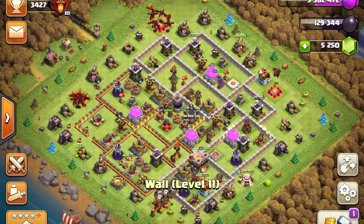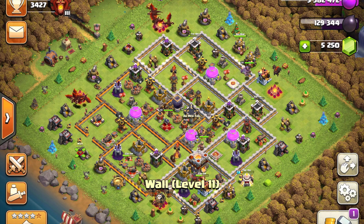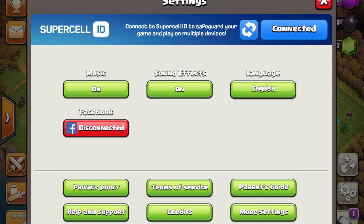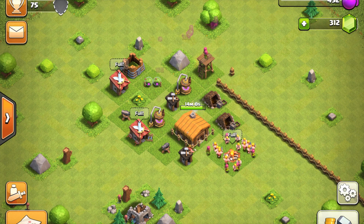Now that you've repeated the process and connected your new account to the Supercell ID, I want to show you what it looks like when you have more than one account connected. Once you go into the gear button, you're going to see 'connected,' confirming this account is linked to a Supercell ID, and you'll also see a 'Switch' button. All you have to do is hit that button and boom — that quickly I'm logging back in and into my first account.